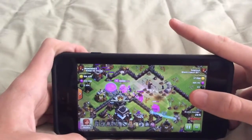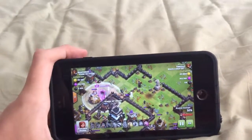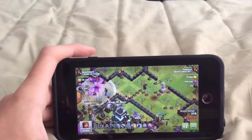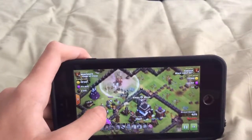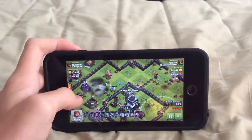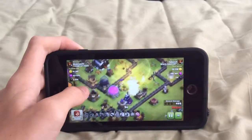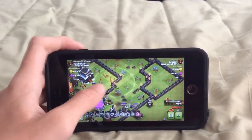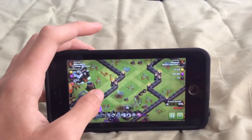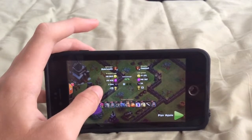This looks like a Town Hall 8, since his King is level 10 and he doesn't have a Queen. It may be a Town Hall 9 though — I think it's Town Hall 8. Do Town Hall 8s have Haste Spells? I don't know. Or was that in the CC? He dropped the Heal Spell on a Wizard — I'm not exactly sure why he did that.